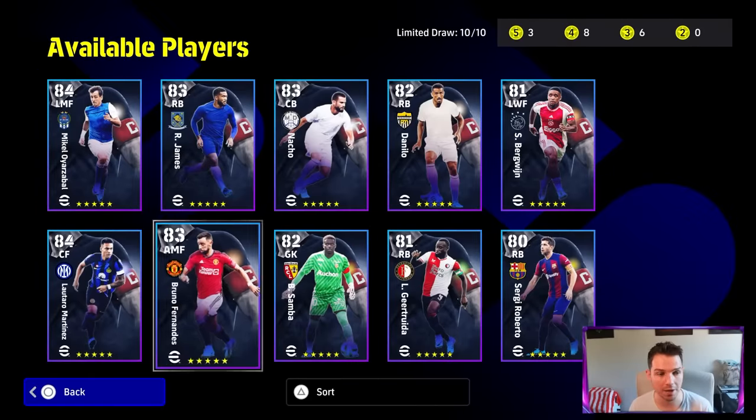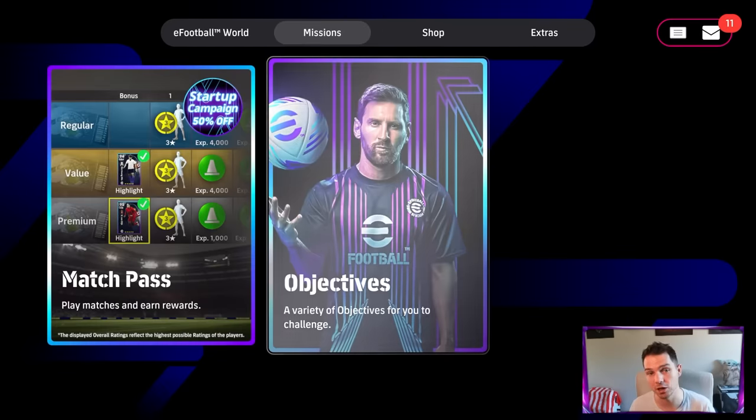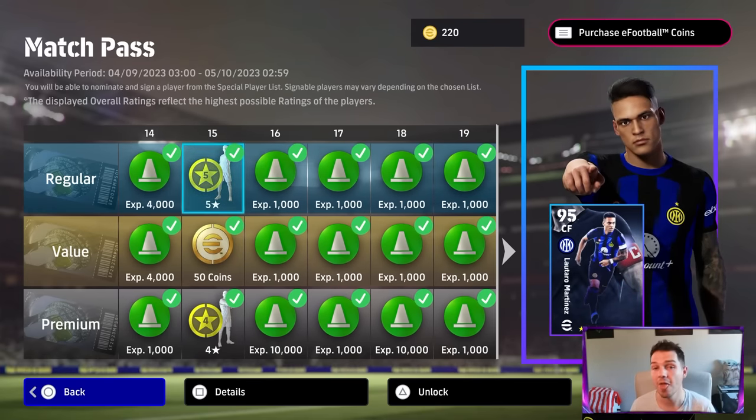Even if you want the fancy players, you can get them for free with patience. There's a feature called Match Pass — after 15 games you get a free five-star nominating contract. This nominating contract lets you pick any player from the nominating contract pool, which includes players like Lautaro Martinez. So it's a genuinely simple process to build a strong squad for free.